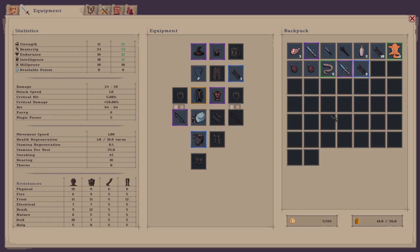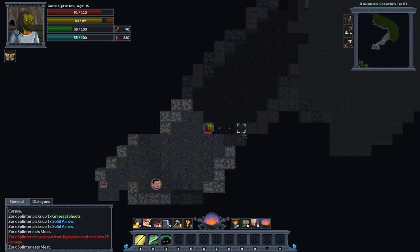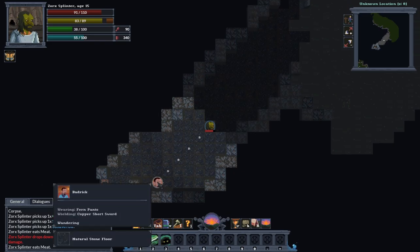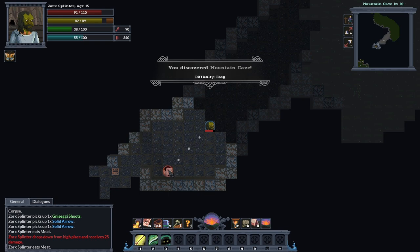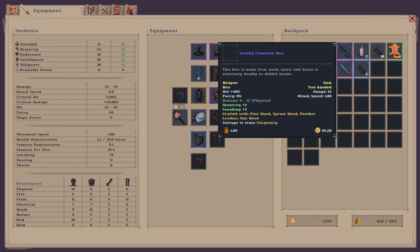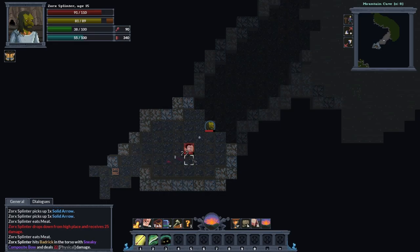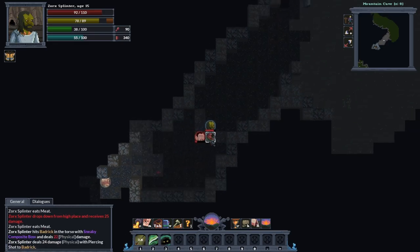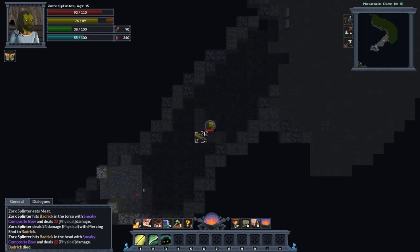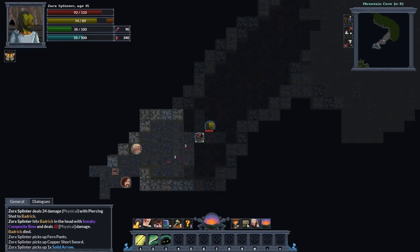Found the entrance to the cave. Got the torch out. Who is it? Patrick — he's got a copper short sword. I could pickpocket him if he didn't notice me. Let's hit him with some bows to use more skill — I can't see a thing in here. I'll take your stuff though Patrick, very much appreciated.